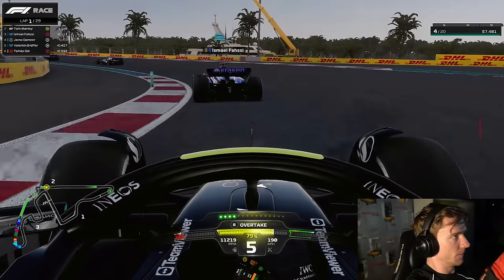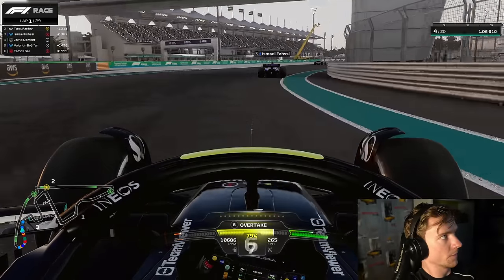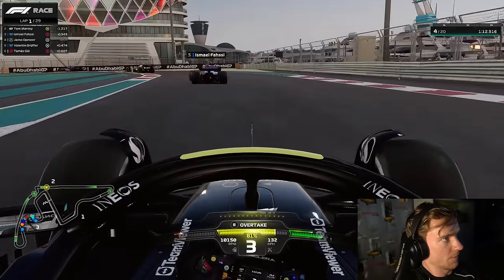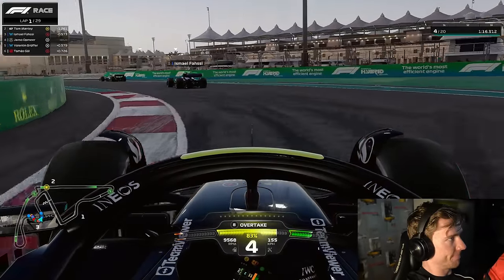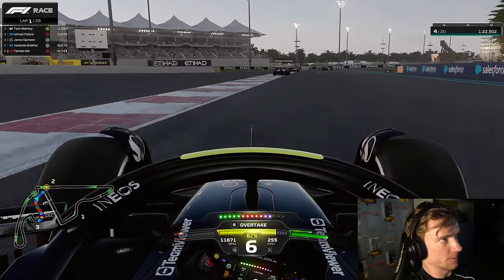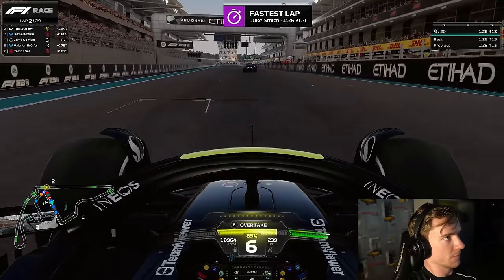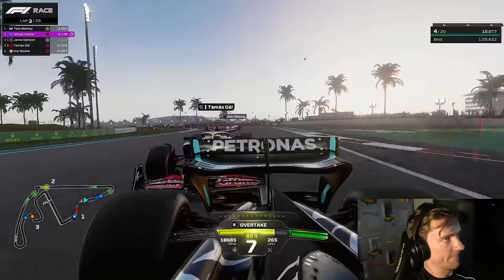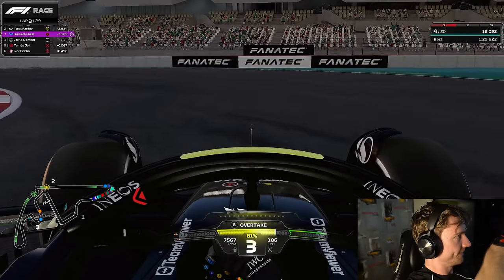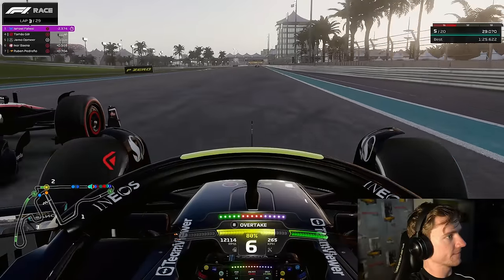Tom Manley is P2 on mediums, and I think the leader is on mediums or softs. It's going to be very tough to stay in that one-second window in the first few laps. Valentin Brouffer is on the same strategy as us behind us on hards, Thomas Renard on hards as well. We just need to be 27 points ahead going into the final round. We're currently 29 points ahead of Thomas, so if Thomas finishes P4 and we finish P5, we win the title — depending on what Ismail does.